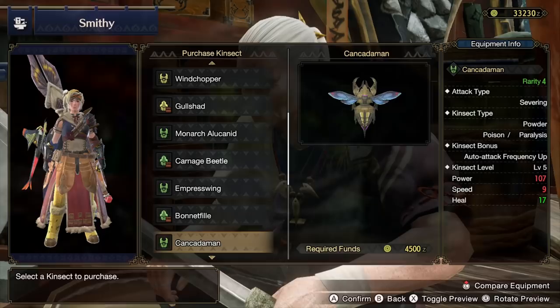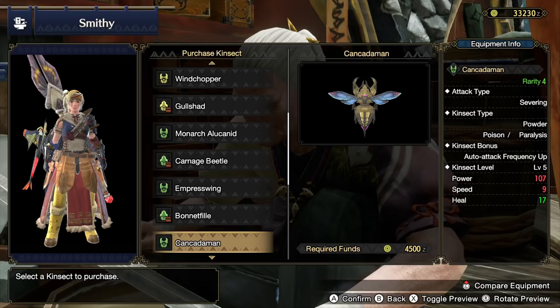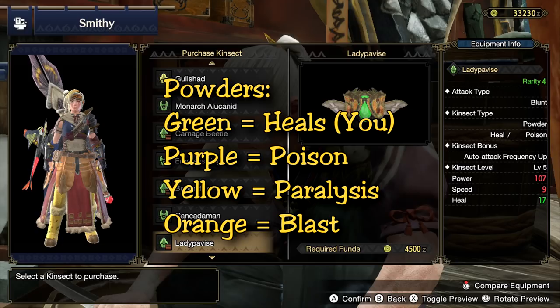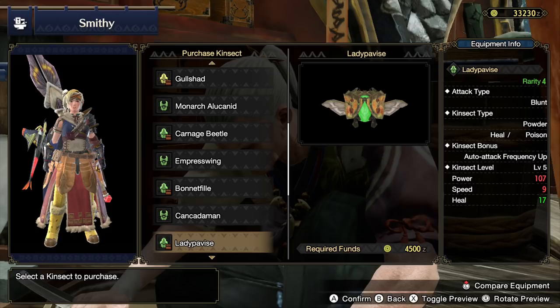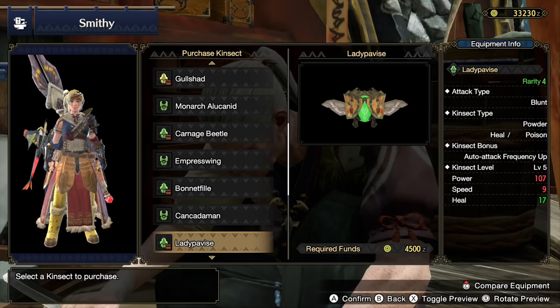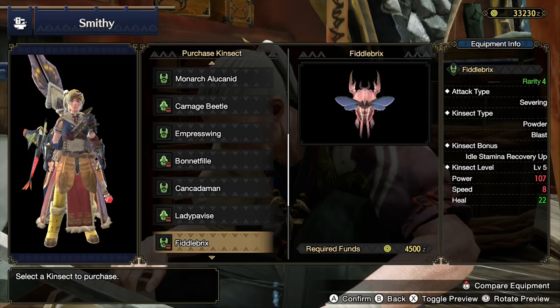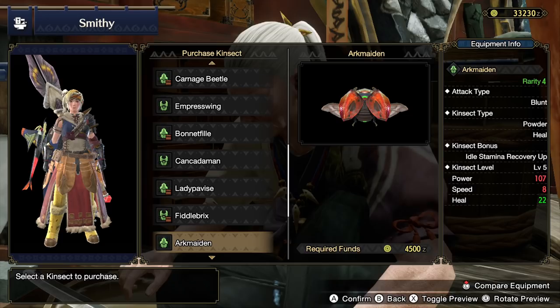Finally we reach the powdered kinsects — essentially the same as in Monster Hunter World. You mark the monster, it flies off and hits the monster a few times dealing some damage, but more importantly leaves behind status clouds which vary by kinsect: green heals you, purple poisons the monster, yellow adds paralysis, and orange does blast damage. These aren't instant statuses — they build up until a threshold is reached. Since this kinsect focuses on status, don't expect high damage — it's lower DPS and adds complexity since you have to watch kinsect stamina and mark the monster every few minutes. For ground-based Insect Glaive in Rise, I don't think this is particularly good.